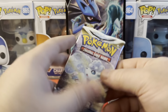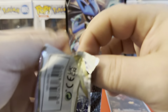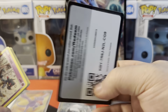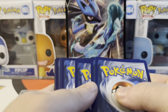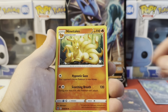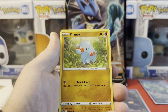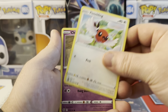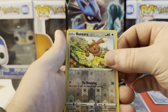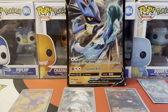Up next, looks like we got our four Silver Tempest, and we're gonna save the best for last. Silver Tempest pack one: energy, Ninetales, Slurpuff, Sneasel, Fletchling, Chimecho, Feebas, reverse Binary, and Incineroar. All my cards are falling over in the corner here.